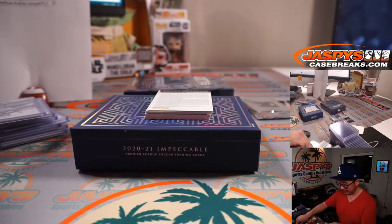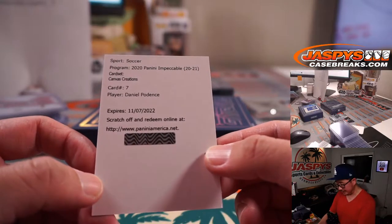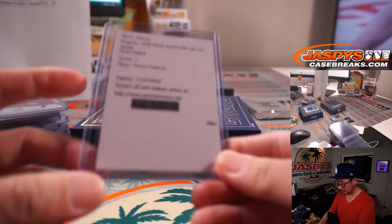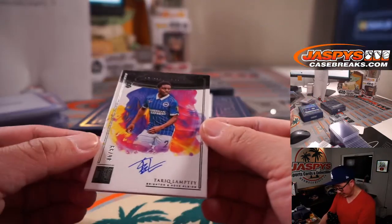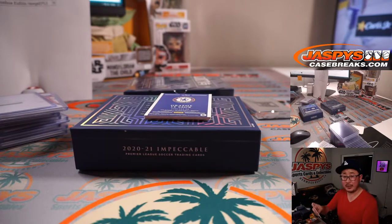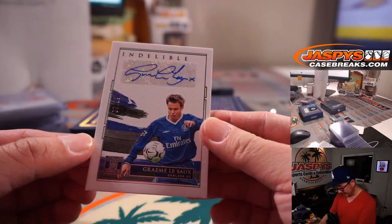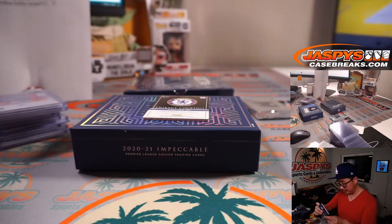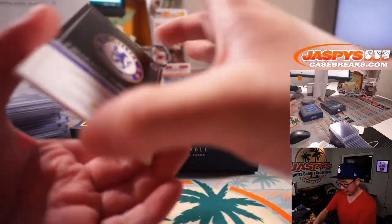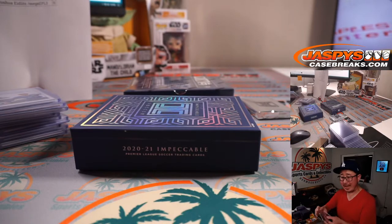And another redemption for Rodrigo — the redemption is Daniel Podent's Canvas Creations. Tariq Lamptey for Brighton and Hove Albion, 86 out of 99, for PJ in number six. We have Graham LaSalle for Chelsea, 7 out of 99 — Chelsea playing some good football lately — that goes to Ryan in number seven. And another Chelsea man: Thibaut Courtois for Chelsea, nice jersey and autograph, 93 out of 99 — Extravagance Relic and Auto going to Alex with number three.